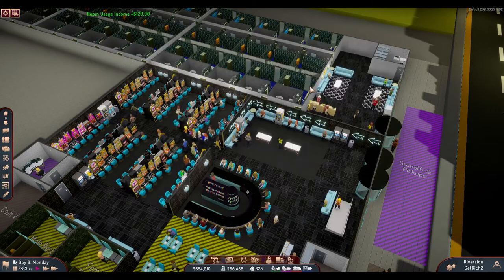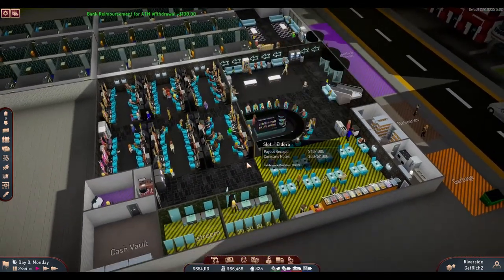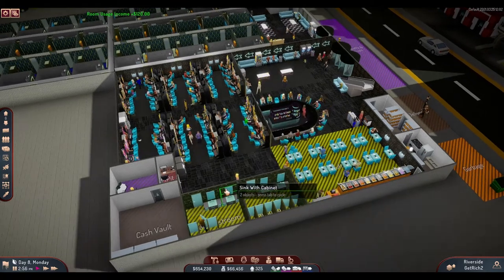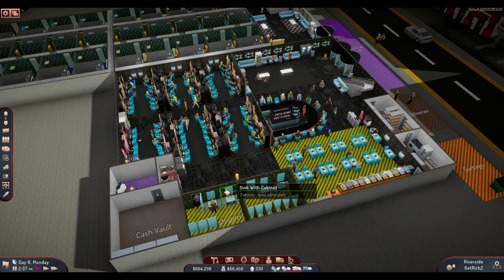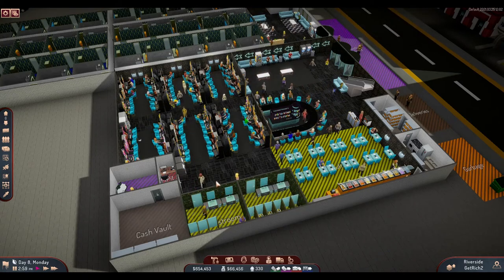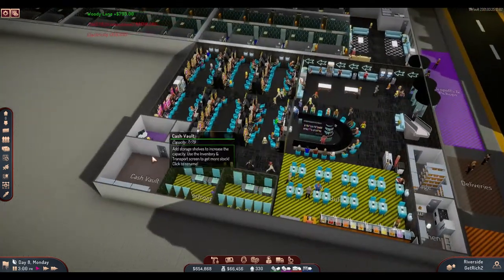That covers all the updates I wanted to discuss — really cool ones, especially the electricity and ventilation systems, which are something to take into account when expanding your casino and managing more visitors. Now let's move to the building part, where we will expand our casino with table games and sports betting.